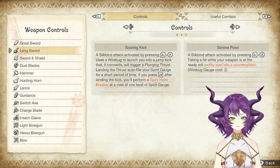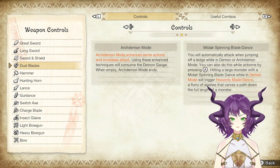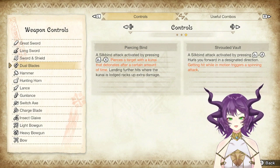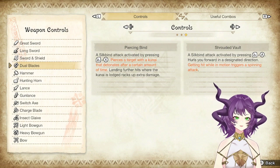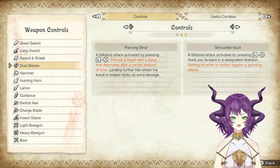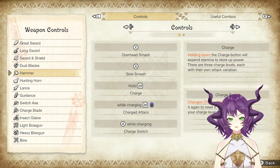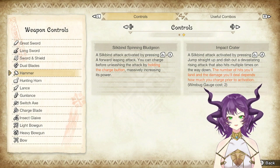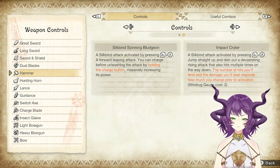Soaring kick, serene pose. Sword and board windmill. Dual blades have demon mode and demon gauge — arc demon mode, you do better with stuff. Blade dances are really good. Piercing bind: piercing a target with Akunai detonates after a certain amount of time — landing further hits racks up more damage. That's awesome. Shrouded vault: ZL plus A hurls you forward, and getting hit while in motion triggers a counterattack. Sick. Hammer has charge attacks — silk bind for spinning balloon. Impact crater: jump straight up and dish a devastating rise attack a number of times on the way down.